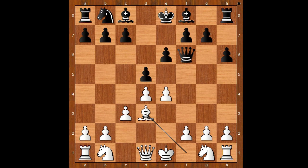Bishop to d3. If e5, most of the time black plays queen to d8 or queen to g6. Back to our game — bishop to d3, and now c5 in the style of the French defense.